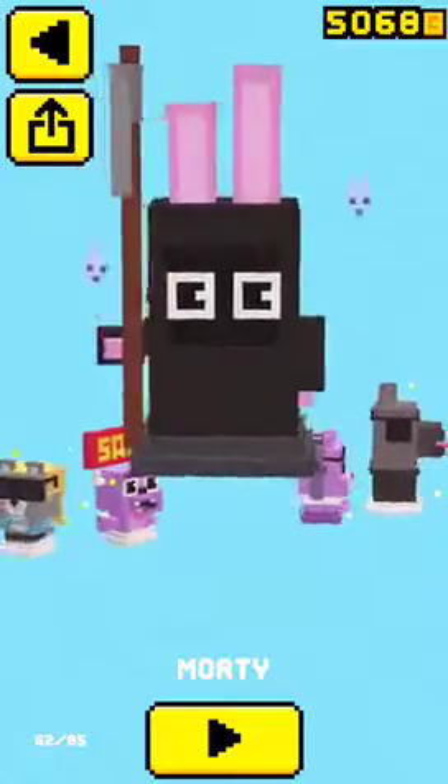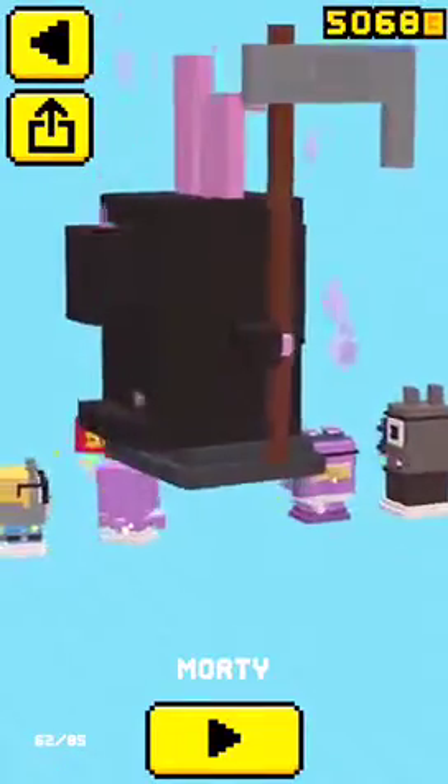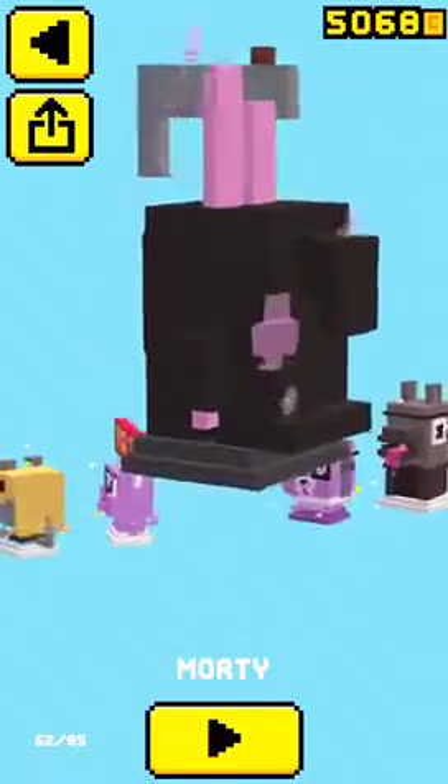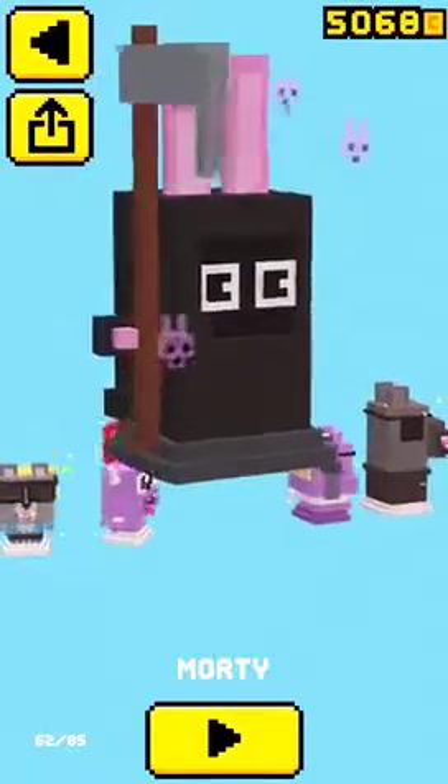To get Morty, you have to play as all 6 of the Halloween characters from the Halloween update. So it's Frankie, Flying Dutchman, Ghost Smoosher, Werewolf Gang, Wanda, and Vlad.